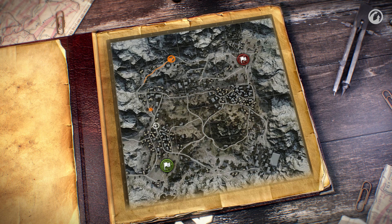If the main enemy force decides to assault the hill, it is important to play defensively and contain them for as long as possible.